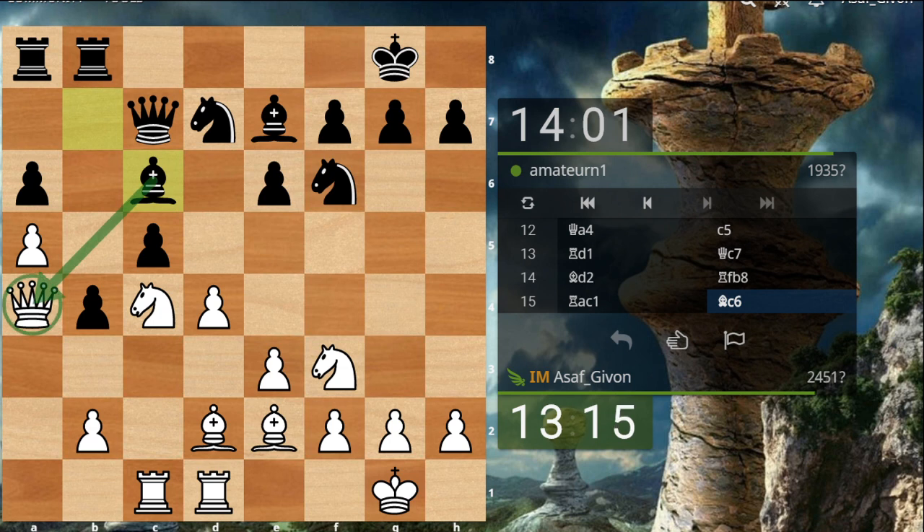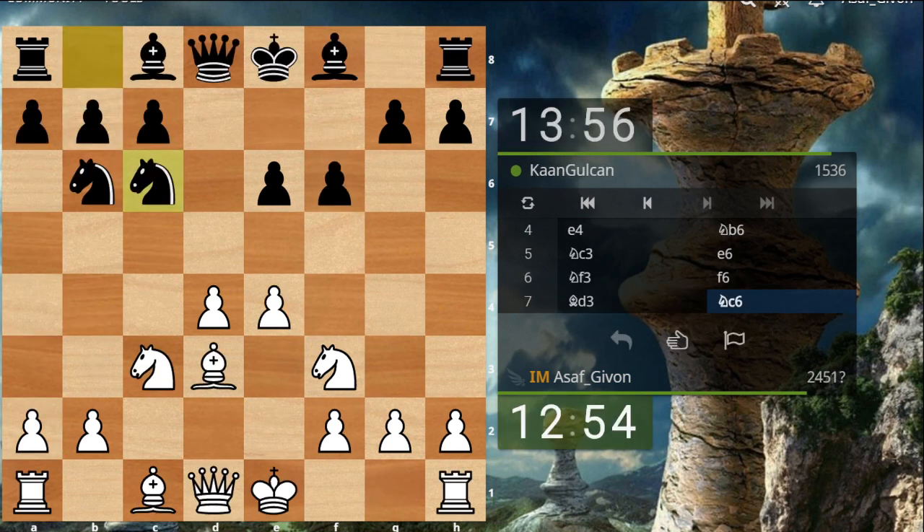Bc6 attacking my queen — obviously I need to move. So basically I don't want to block my rook; it's a bit weird to put my queen on a1. Maybe I can place my queen on a2, provoke him to go b3 and then go to a1, because the pawn on b3 can be a little bit weak. Let's try to provoke — I go Qa2.